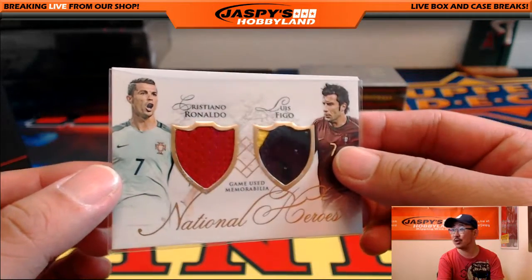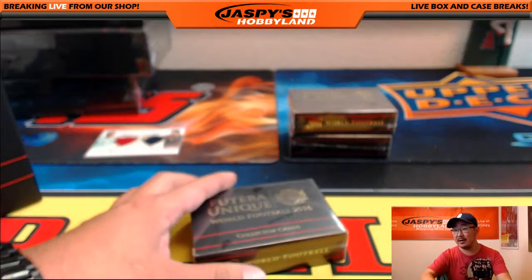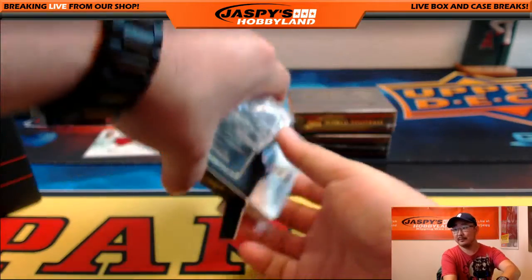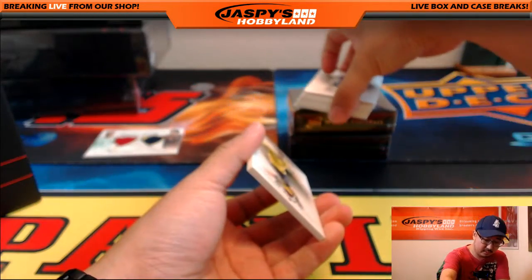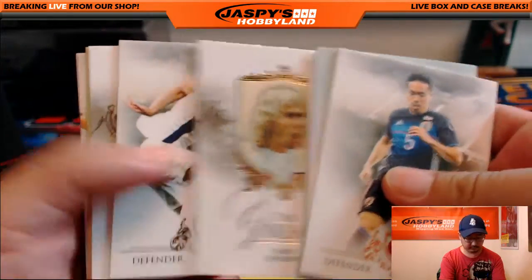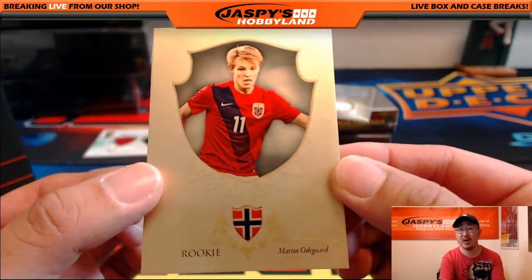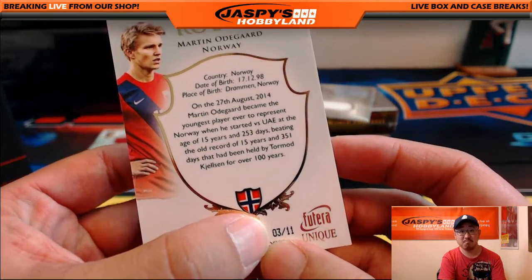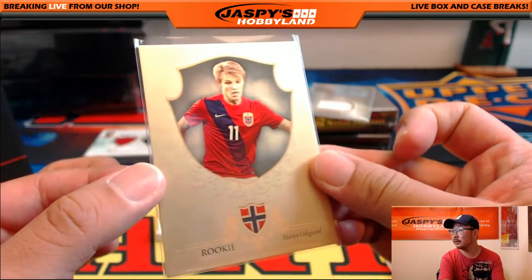That's Cristiano Ronaldo's Man United shirt when they played Barca in a semifinal — that's pretty awesome. Letter C is Kelly and letter L is David Nelson, so that'll be a randomizer at the end. A couple of Portugal guys there. And nice — we've got a rookie gold. That's Martin Odegaard, 3 out of 11 — very nice. Letter M for Martin goes to John Parker.